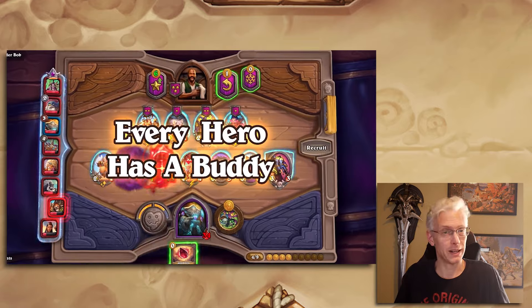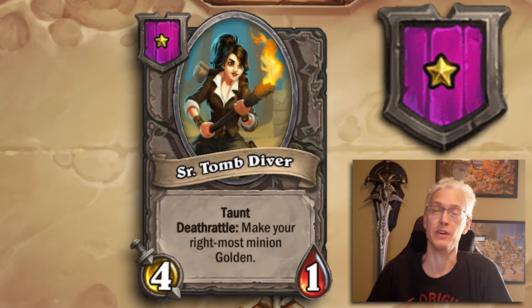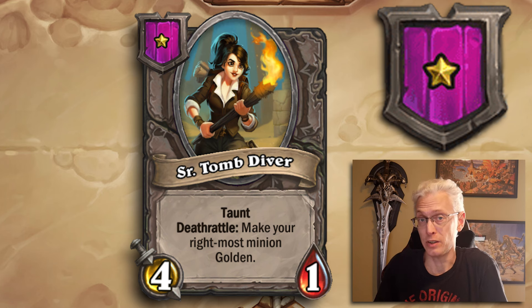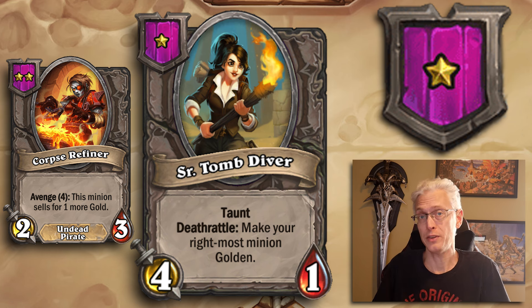We're going to skip a lot of them, but the link is there so you can look up the others. Starting in Tier 1, we're going to look at Senior Tomb Diver — a 4/1 taunt deathrattle that makes your rightmost minion golden. This is Tier 1, so you're getting it super early in the game, and anytime you make a minion golden that early, you're getting a lot of value. Senior Tomb Diver is an amazing Tier 1 buddy.